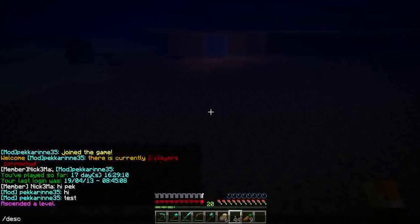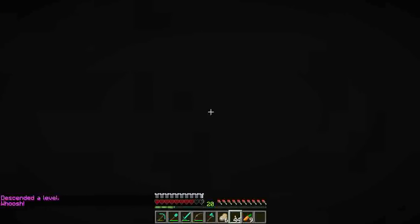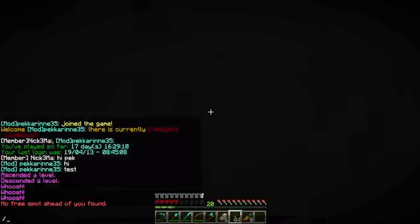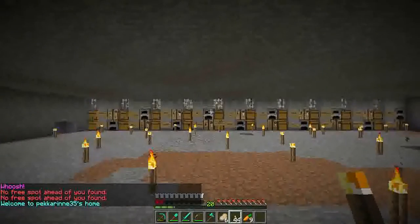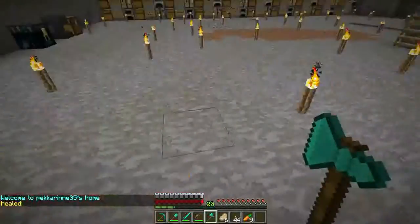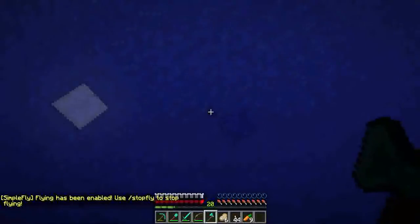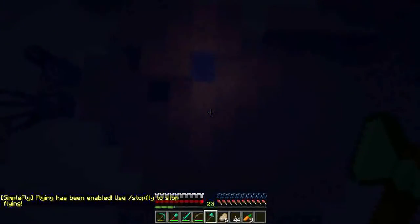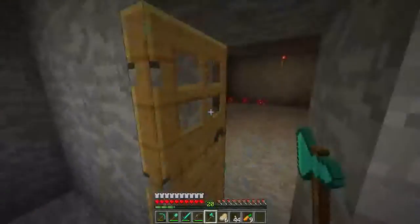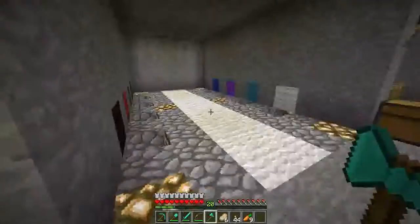So first of all, Cole has been working on his iron farm — I really want to work on it but he wants to do it by himself. I think I've already showed you the mushroom farm. We have another wart farm, and we have this room where I have all colors of sheep.